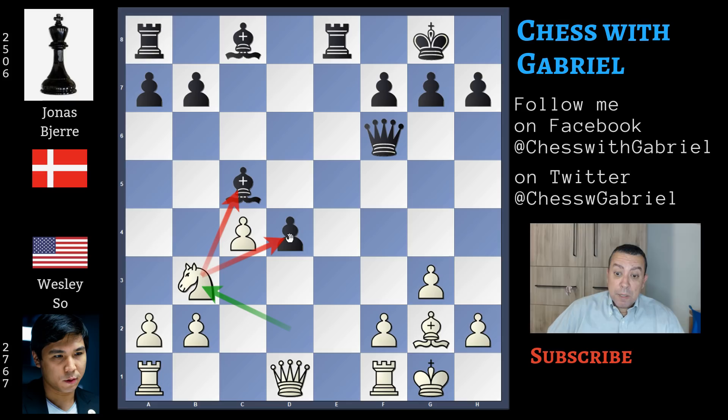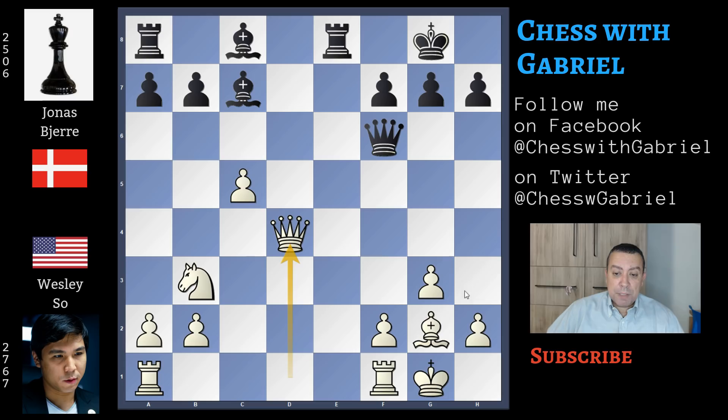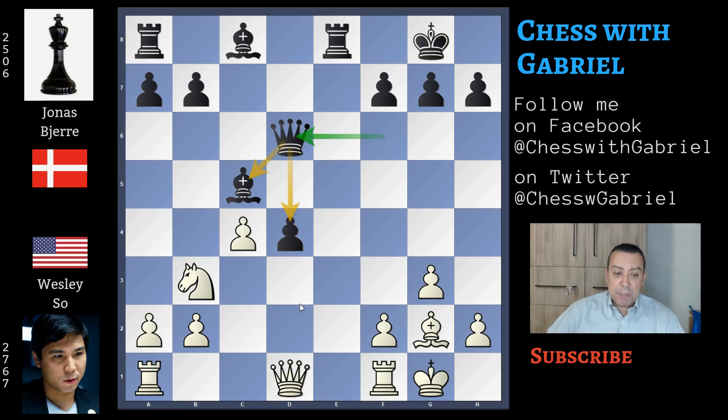And here comes knight to b3 attacking both the bishop and the pawn on d4. Bringing back the bishop to b6 doesn't work because here comes c5, bishop to c7, and queen captures on c4 — white is a pawn up and also with better development. So after knight to b3, here comes queen to d6 protecting everything. Queen to d3 connecting the rooks. In this position, g6 — only one game in the database — was played before but it's not a great move. Instead, here comes bishop to g4 connecting the rooks.